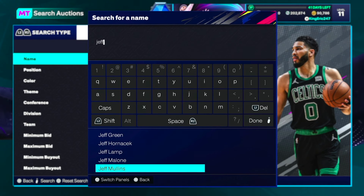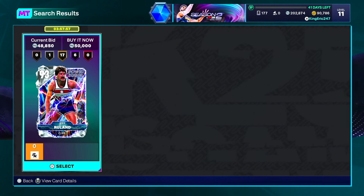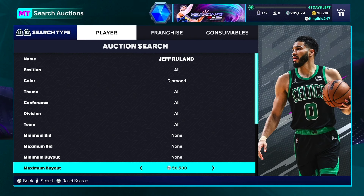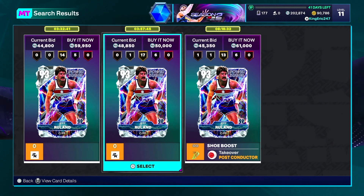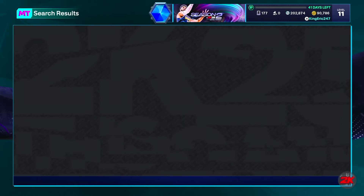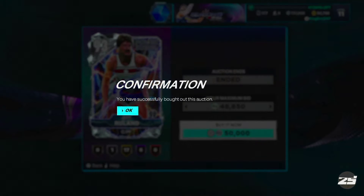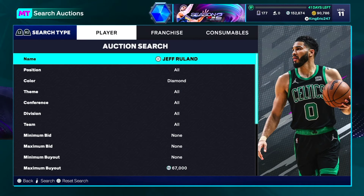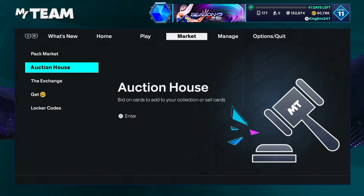I got Trae Young from Super Packs too and I've just been holding on to them, because I know the market is going to go back to very few diamonds available for a buyout. People are tossing cards up for really cheap prices so I'm just taking advantage of it. I'll hold these cards for a week or two and plan to sell by next week. Seeing another Jeff Rulens for $50K — I'm going to buy it again. It's an investment, it's a risk, but I think it's truly going to pay off.